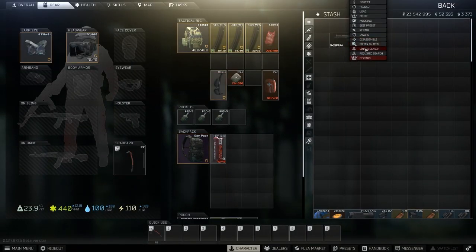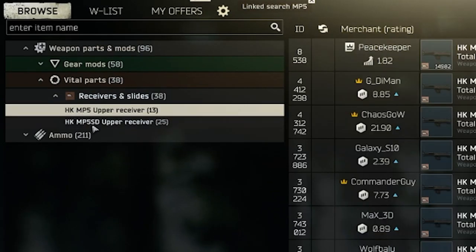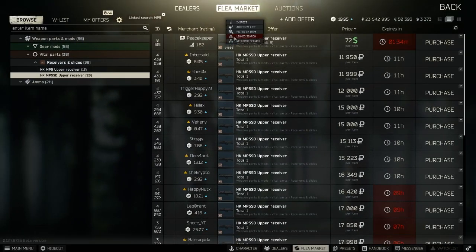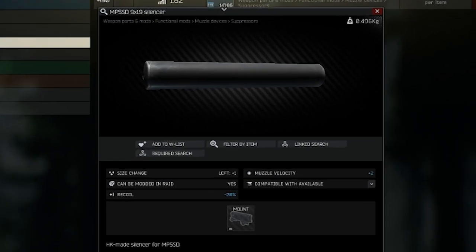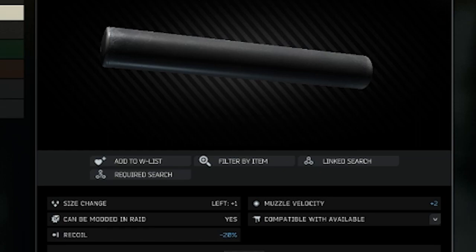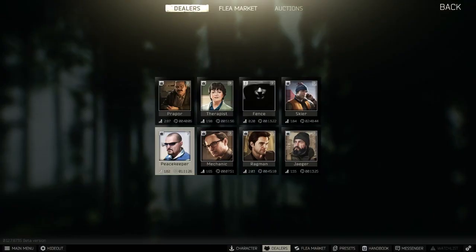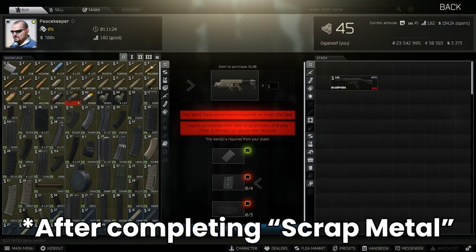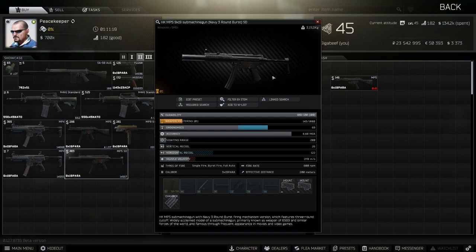Now I'm going to let you in on the real secret of the MP5. There are two upper receivers: the standard one, and the MP5 SD version. With the SD you have no choice but to use the integrated suppressor — but this thing is insane. It provides -20% recoil. I don't think there is another attachment in the game that gives this in a single slot. This turns the MP5 into an absolute monster. It's $248 for around 30k, but we're not actually going to buy this — Peacekeeper level 2 holds these premade in stock. Tarkov's modding system doesn't differentiate these two weapons and just calls them both MP5, so they both come up in the same category on the flea, because you can technically make one from the other.